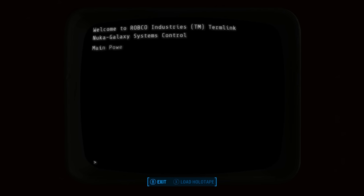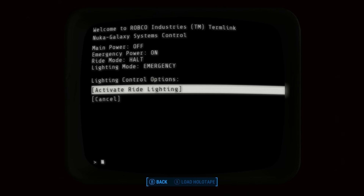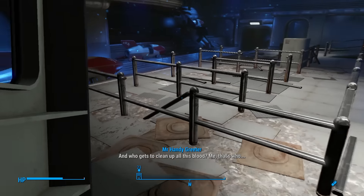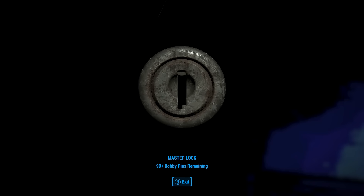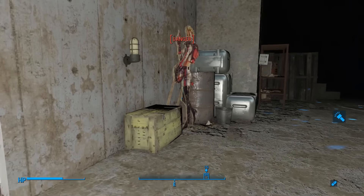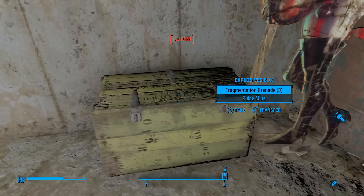Ride controls — we need to fix the malfunctions before we can use those. Lighting controls — activate ride lighting, why not? So the ride lighting is on at least. Now we need to fix the mainframe as usual. There's a door over here with a master lock. It feels good being able to open it — wow, I didn't even need to turn it at all!